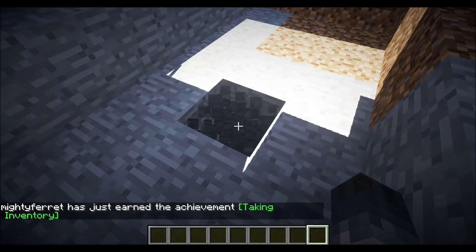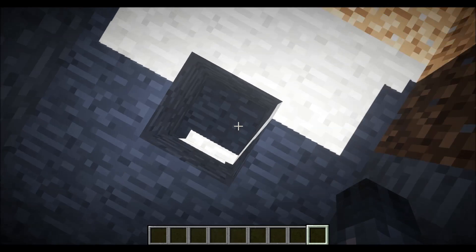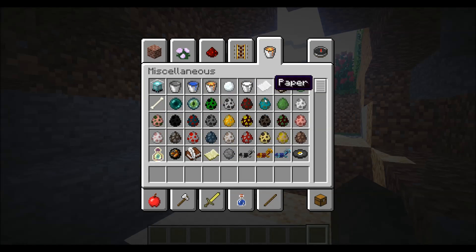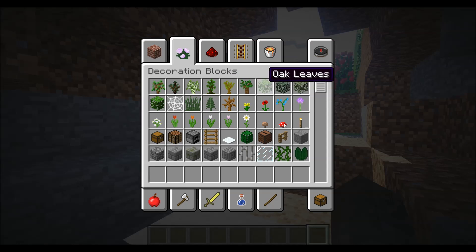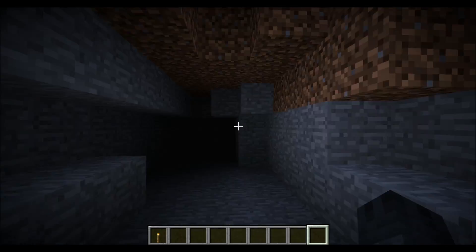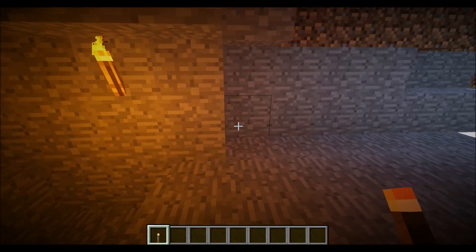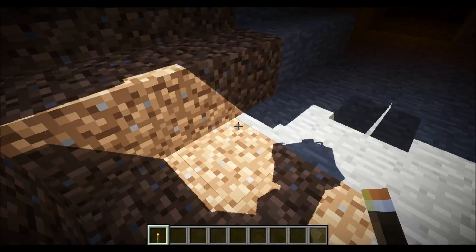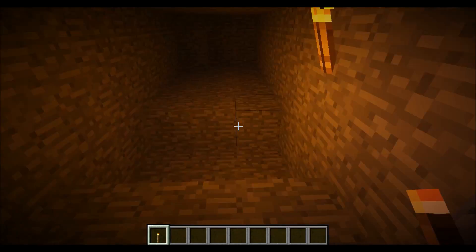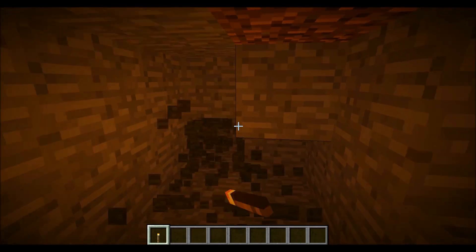It does dynamic lighting — you can see the shadows moving. If I get a torch and just place it down, you get this nice orange glow rather than a bright white sunlight glow, which makes Minecraft feel a lot more realistic.